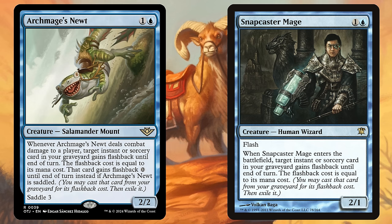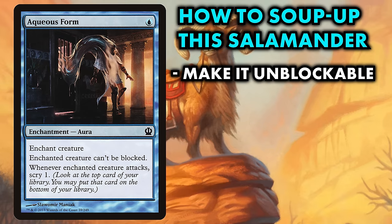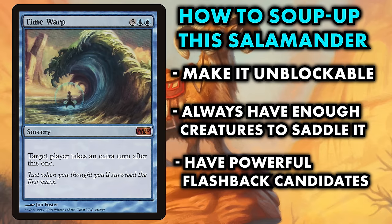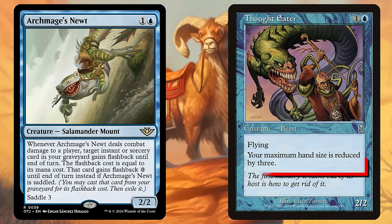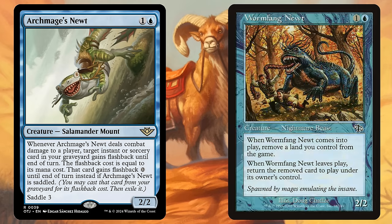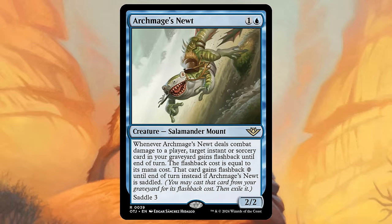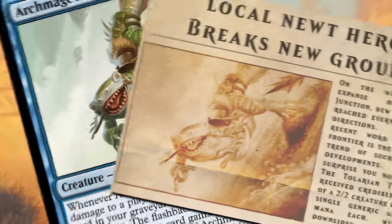Archmage's Newt is a great card in most blue Commander decks with instants or sorceries, and gets better if you can give creatures unblockable, if you have creatures with three power to reliably saddle, or if you have highly impactful spells that are great to cast multiple times — especially with a zero flashback cost. Fun fact: Archmage's Newt is the first 2/2 for one and a blue with no downside ever printed. Every single previous 2/2 for that cost had some downside. So not only is it a sweet addition for your blue Commander decks, it's literally a groundbreaking figure in Magic history.